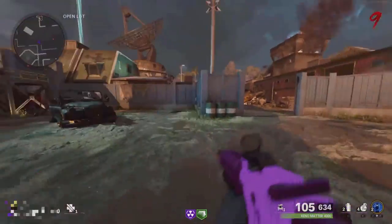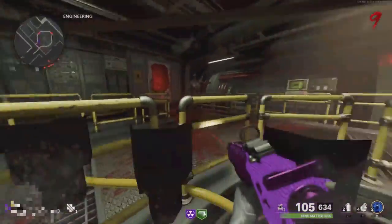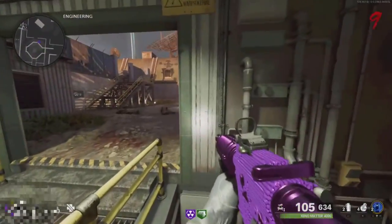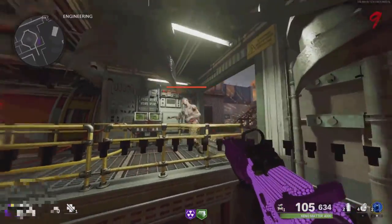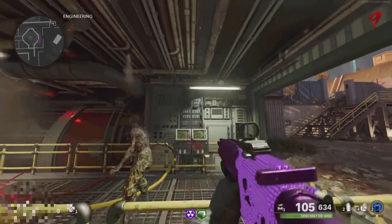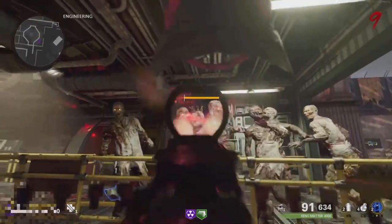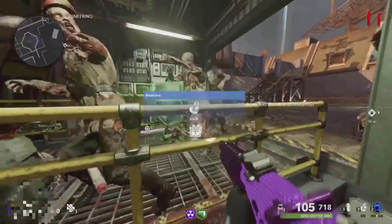Make your way to the Open Lot, then come over here and do the PhD Slider glitch by running, jumping, and pausing midair. If you do it correctly, you will be teleported into the wall. Once inside, run to this spot — all the zombies will pile up in front of you for easy kills. If zombies walk off screen, just walk forward and they'll come back. To get out of the glitch, just use your Ether Shroud.